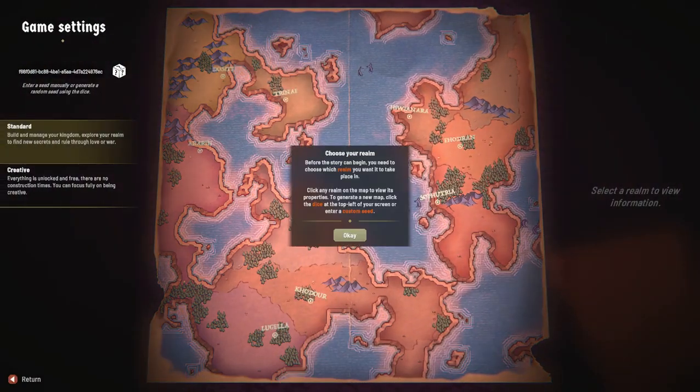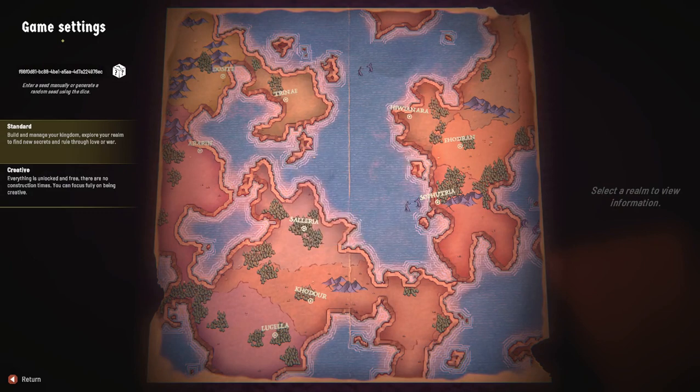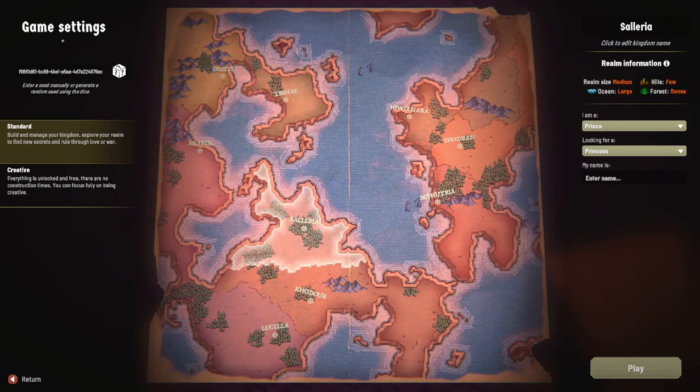Choose your realm — you need to choose which realm you want. This is a fairy tale city builder, town builder, village builder. I'm a prince looking for a princess. Hills, forest, ocean. This is an early access game.